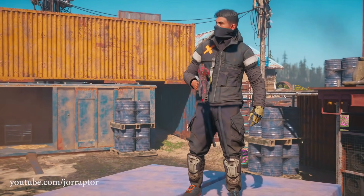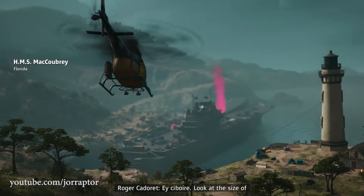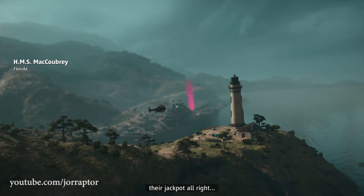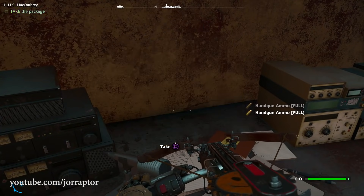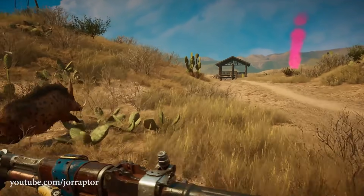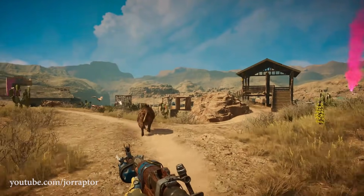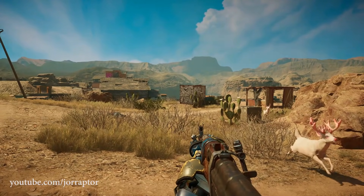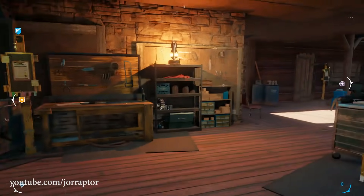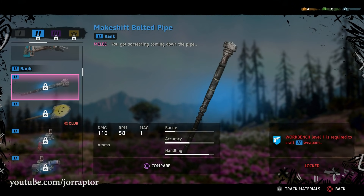In expeditions you have to secure a package, bring it back to the helicopter, and fly away while fighting off enemies. I was able to do 2 of these during my play session and they were pretty different in terms of location. Now if you upgraded the workbench to rank 2, you can craft way more guns. We got the rank 2 melee makeshift bolted pipe, and the first Ubisoft Club item — the fan-favorite optimism shovel from Far Cry 5.